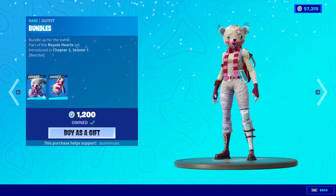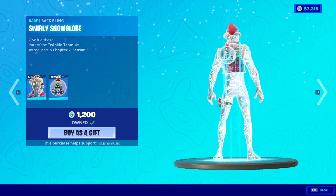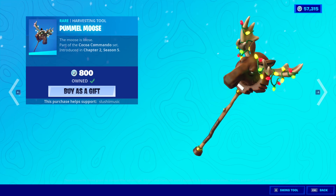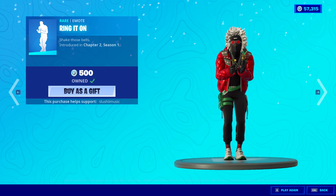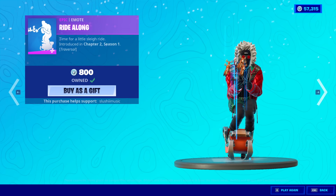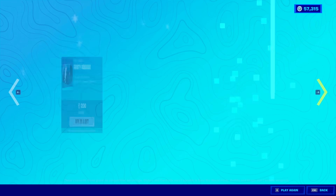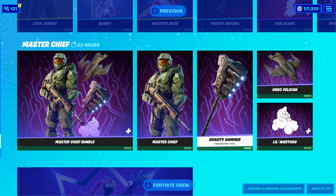The Merry Stripe Wrap is back. Cozy Jonesy is still here. Blinky is back with the back bling Swirly Snow Globe. The Blinky Basher. The Winter's Wish Glider. The Pummel Moose. The Frosty Visions Wrap is still here. Ring It On is back. Ride Along is also still here. The Party Favor emote is also back - which causes a little explosion, and if both of you guys have the emote, the explosion is different. The Frosty Serenade Music Pack is still here. Master Chief Bundle is still here. And Fortnite Crew.